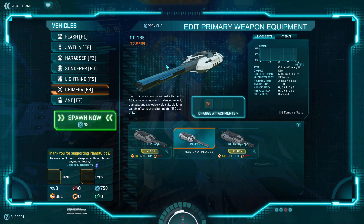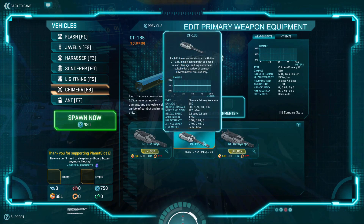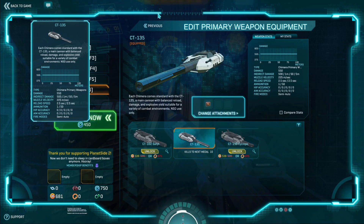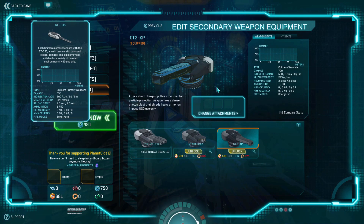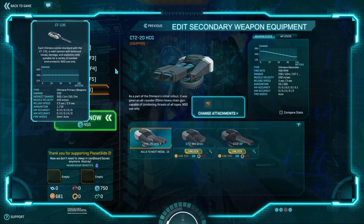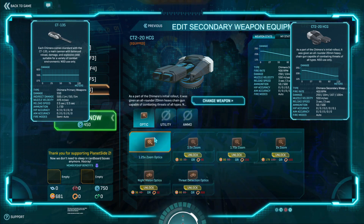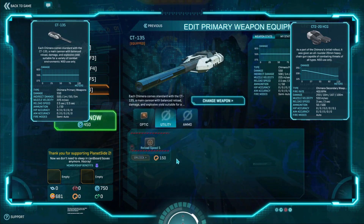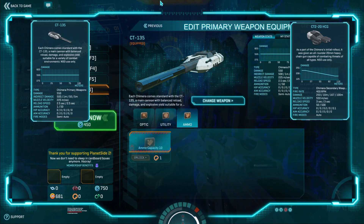These are the three primary weapons you have. You have CT-135, 550 damage — okay balance between reload damage and explosive yield. We're gonna test it out. For the secondary gun we're gonna go with the CT-220 High CG, which is essentially the Basilisk for this. You can have reload speed and ammo capacity, so we're gonna take reload speed and ammo capacity.